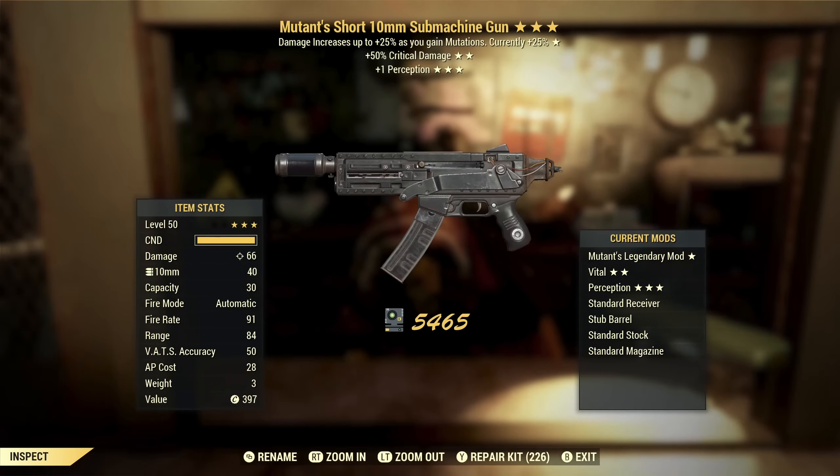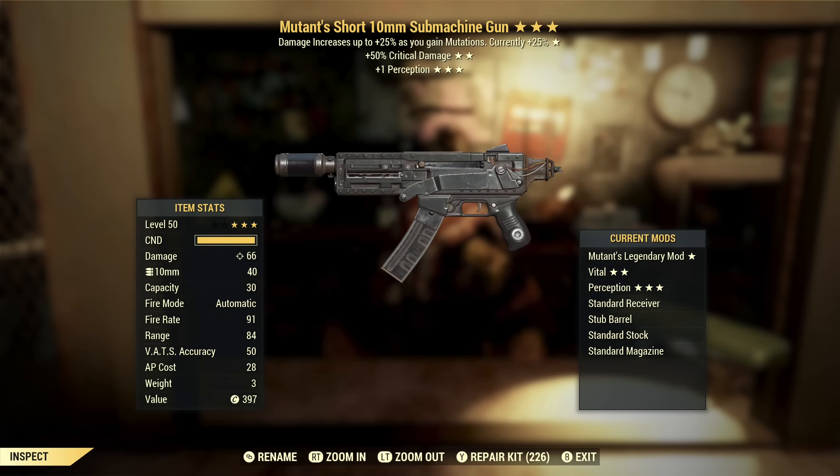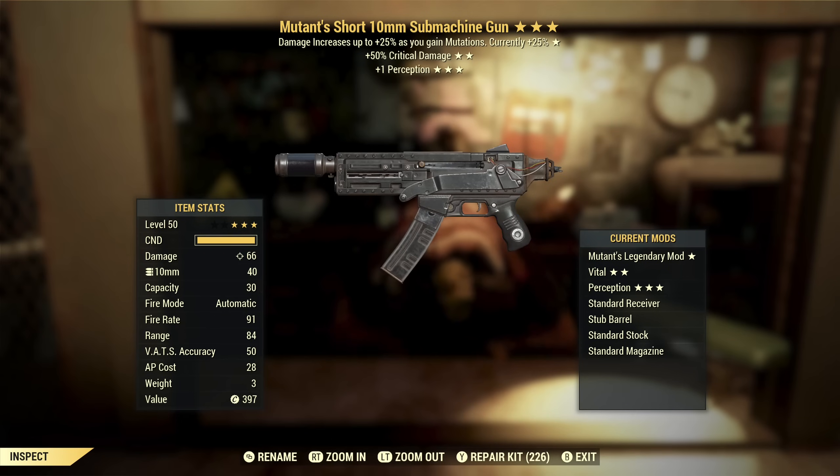Next up we've got a Mutant's Short 10mm Submachine Gun with extra critical damage and plus one perception. Mutants again — mid-tier effect, so a little bit of extra damage is nice. I do like extra critical damage, so that is good as well. Plus one perception should give you more VATS accuracy, although I don't really think one perception is something you will notice, but I do have better options in my stash.